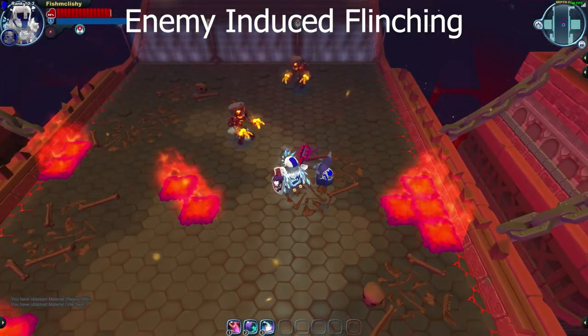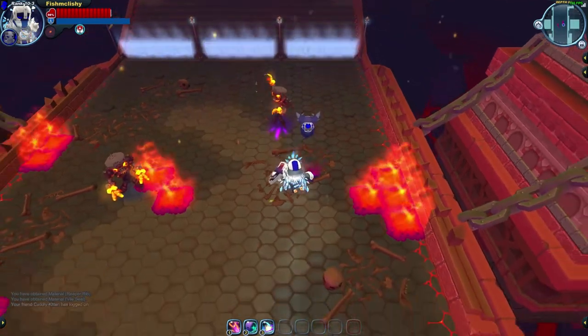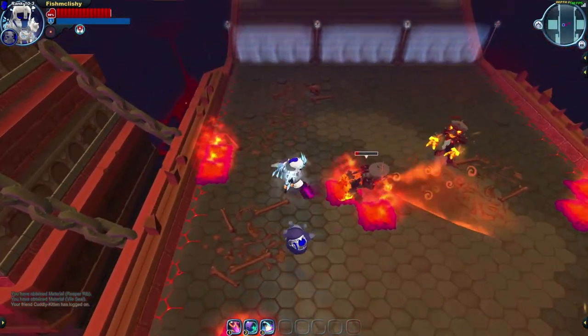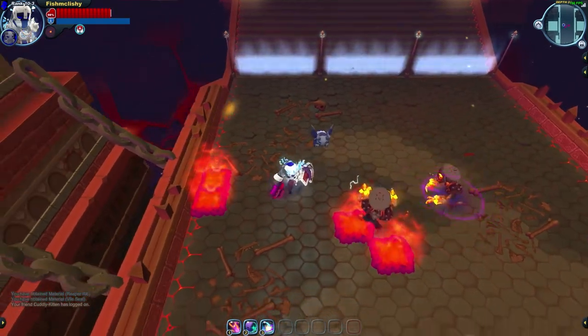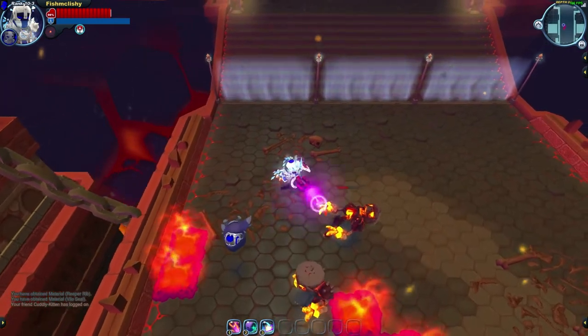The second type of flinching is enemy-induced flinching. Enemy-induced flinches depend on an enemy performing a certain action instead of your own damage. As an example, a zombie can be flinched by any weapon during its breath or biting attacks. Here I'm able to use a single shot from an Umbra driver to flinch a zombie during its breath attack.